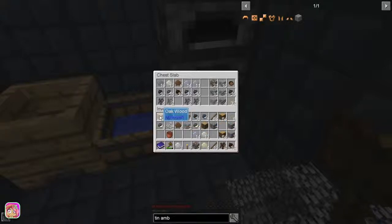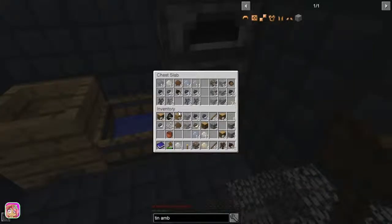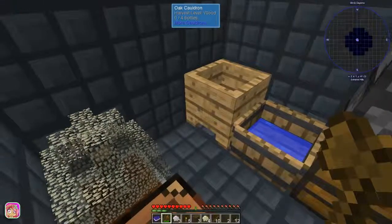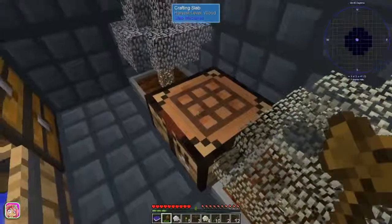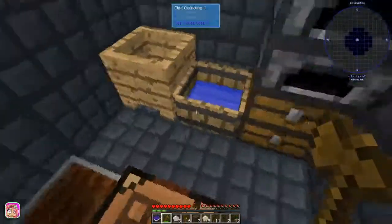Our inventory is getting super full. The one drawback to these chest slabs is they don't hold a full stack - they only hold 32, or half a stack. And these leaves will give us different forms of liquid things. The cauldron doesn't have any mud left in it.